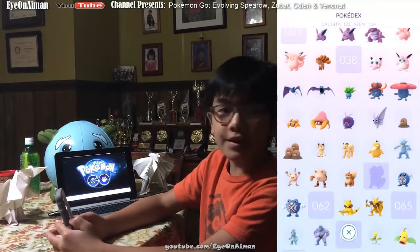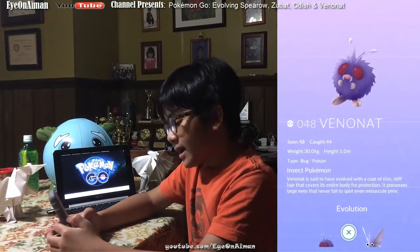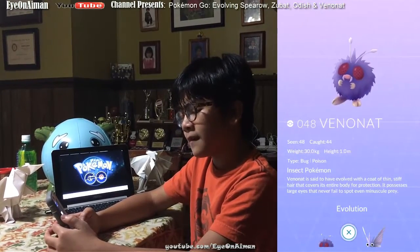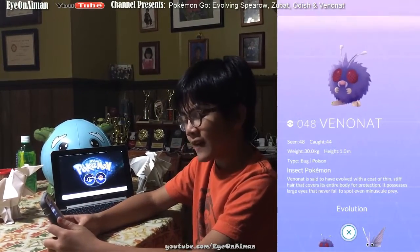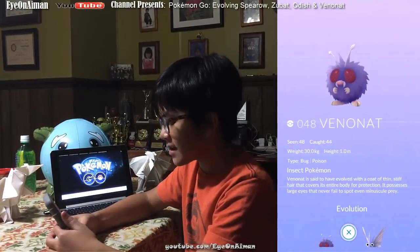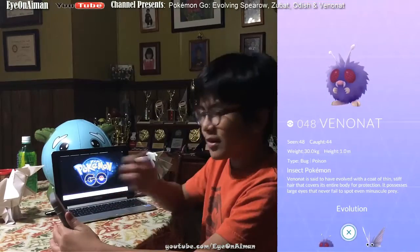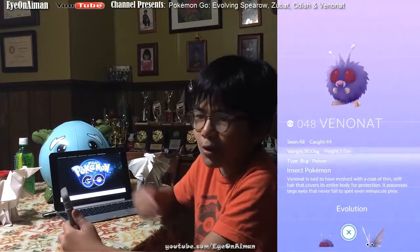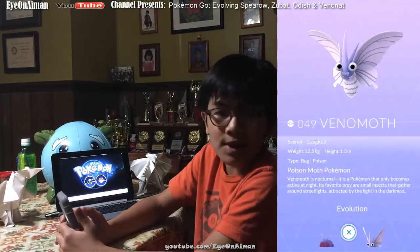In the final one, we go to Venonat and Venomoth. Venonat is number 48 in the Pokedex — Bug/Poison type, the insect Pokemon. Venonat is said to have evolved with a coat of thin, stiff hair that covers its entire body for protection. It possesses large eyes that never fail to spot even minuscule prey. And apparently it's not just Pokemon evolution to higher stages — it's Pokemon evolution like from a fish to a human. That's actually cool and gives us a bit of depth into Pokemon history. Pokemon science!